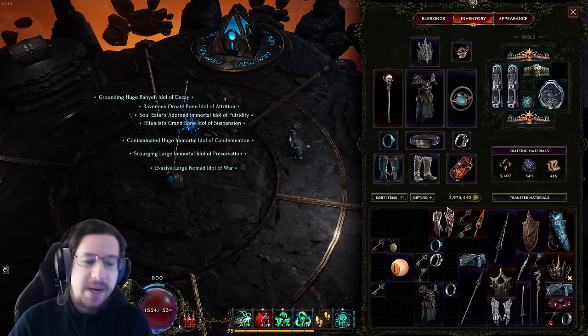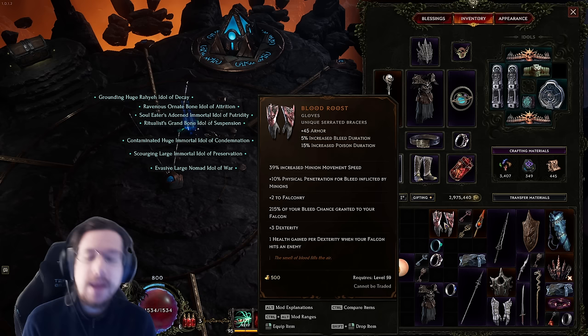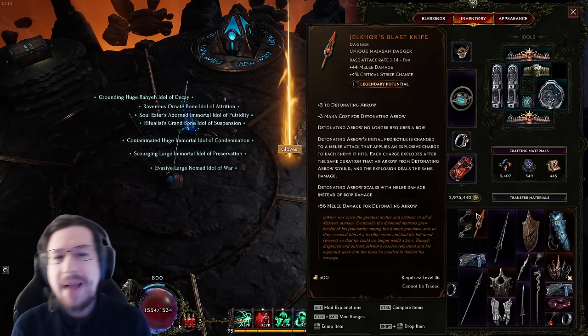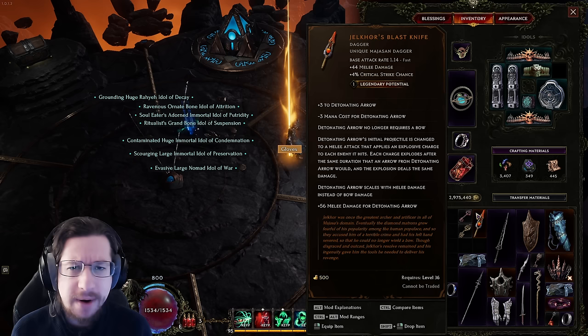Here's a bunch of stuff I've picked up recently. The first things you can see are unique items. Is Bloodroost particularly valuable? Well, if a lot of people are playing Bleed Falconer, or if you personally want to play Bleed Falconer, I'd say yeah — 39% increased minion movement speed helps your Falcon stay mobile, it gives a bunch of bleed chance, and it basically doubles yours. You even get health per dexterity when your Falcon hits an enemy, helping with healing. But I'm not playing Bleed Falconer and it's not particularly meta, so it's kind of a pass. On the other hand, Gelcor's Blastknife with one legendary potential — LP uniques tend to be a little bit rarer, and this is something that's more likely to sell to another player. Though the market's kind of broken right now, but that's a story for another time.